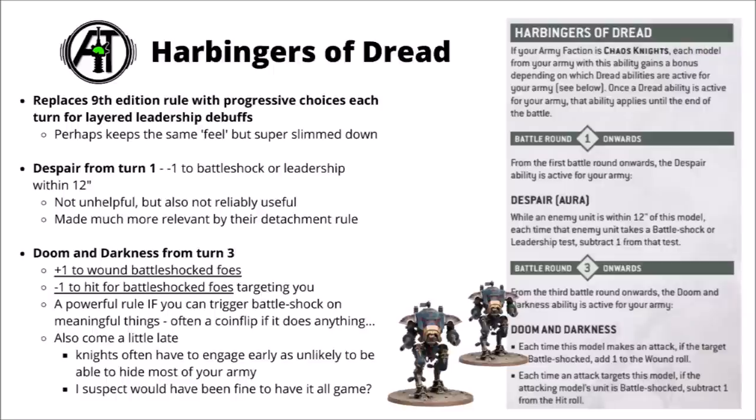Starting out, first up we have the Harbingers of Dread special rule. This is the update to the slightly complicated 9th Edition table, where you'd progress through 5 rounds worth of choosing buffs and debuffs. The idea behind it is pretty similar but super slimmed down — you just get one benefit from round 1 onwards and one benefit from round 3 onwards. From round 1 onwards, you get the Despair special rule: within 12 inches of the Chaos Knights miniatures, enemies must have minus 1 to their Battleshock and leadership tests.